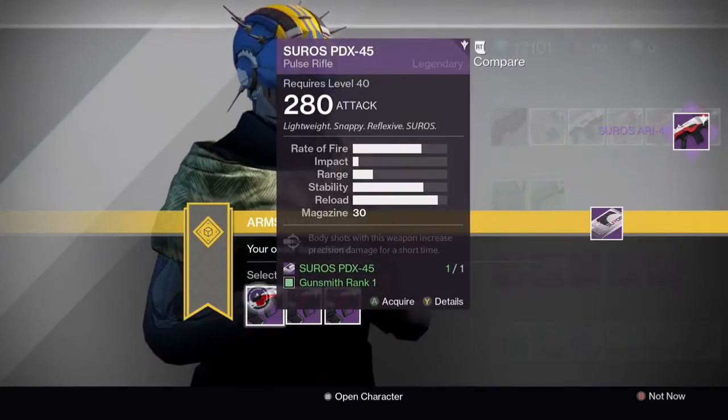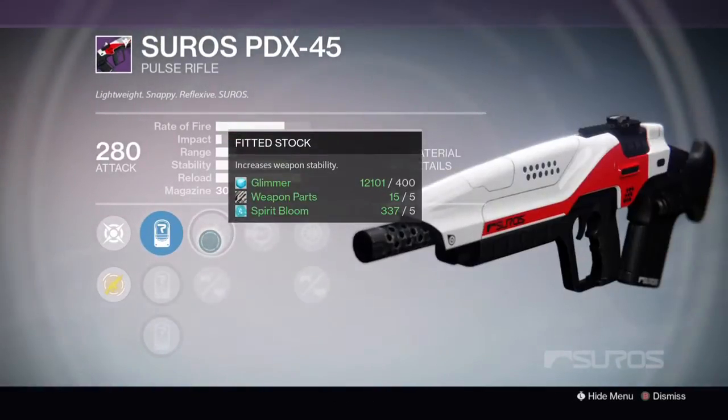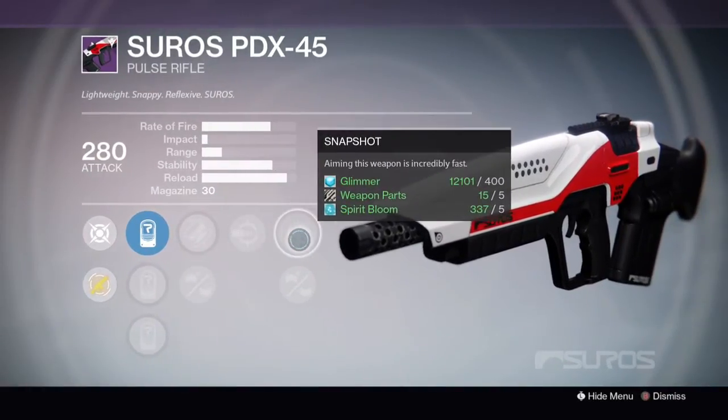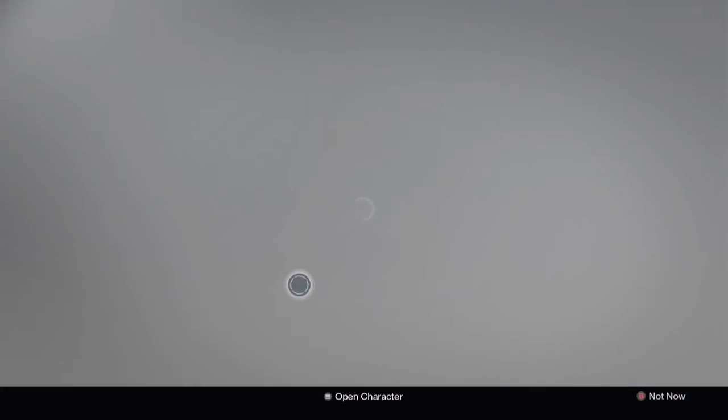Next up we have the Soros PDX-45. Option 1 has Fade Stock, Appended Magazine, Head Seeker, Snapshot and Smallbore. Not a bad roll at all.